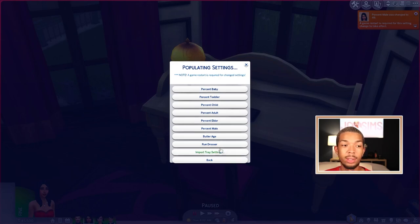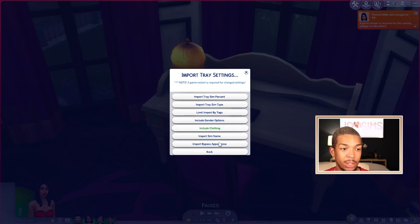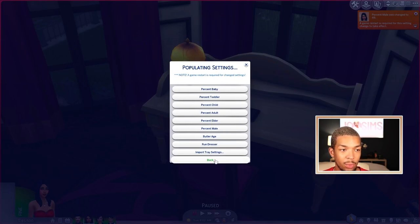If you would like to see how you can use MC Command Center to fix all of your townies and maybe have better looking townies so they're not dressed a mess, you can go watch my last videos on how to fix those townie faux pas. I can show you two ways — with a mod and just with MC Command Center in the second half. That has to do with the import tray settings and whatnot.